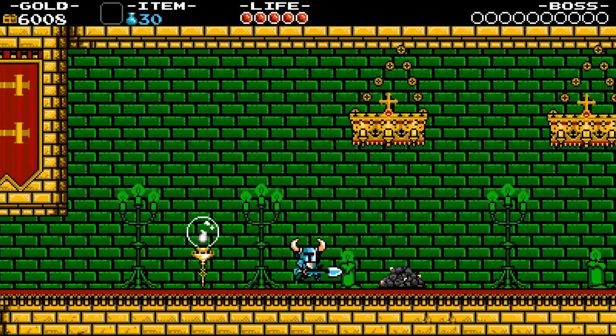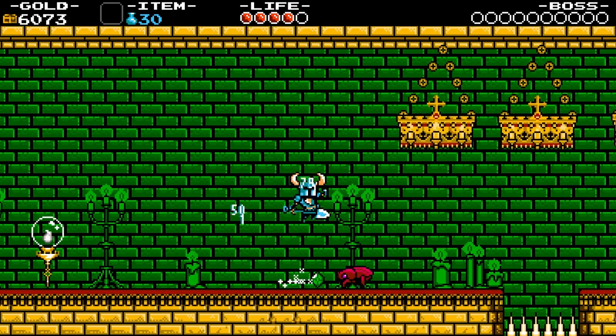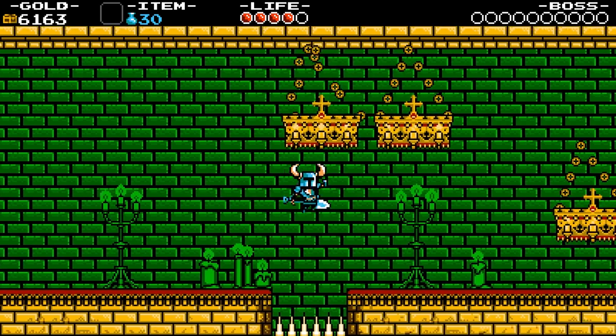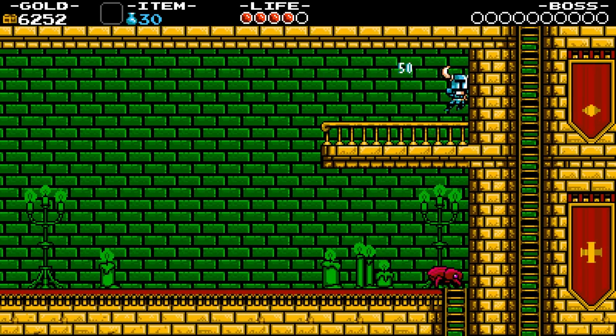Another checkpoint — not too difficult. There's some damage taken, but we're fine. Can I get up there? No, I'll fall down here. We'll try and get up here, there we go. Do we get anything for that? Just a bit of gold — that's fine. We're collecting stuff — I've got 6,000 gold already, that's a lot of health ups.